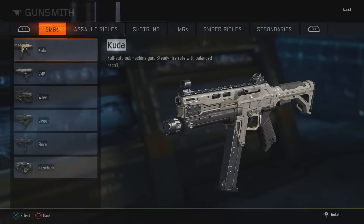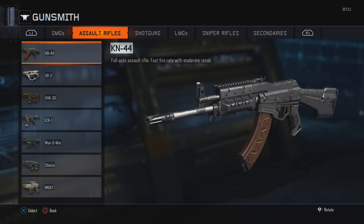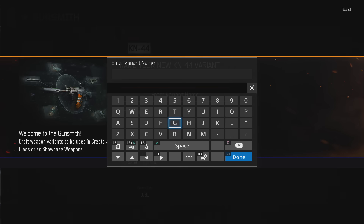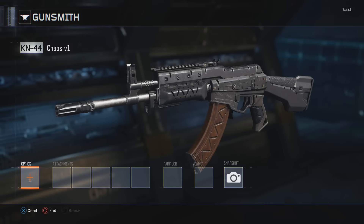Let's go back to the gunsmith and I'm going to create a quick variant. I've played one match so far with the KN-44, which used to be called the ARC — I like that name better. So we are going to create a variant. We'll name it 'Chaos Space v1' — this will be version one. I'm going to do a series where I create a custom variant and then upload it so you guys will be able to go get this gun, which would be really cool.